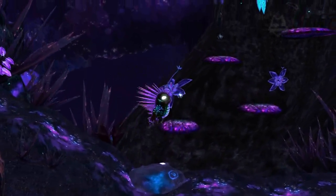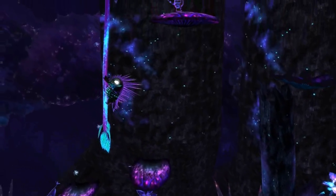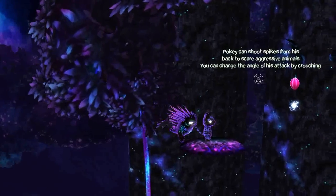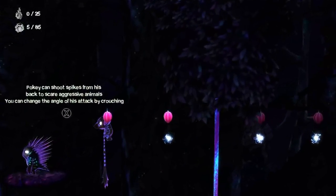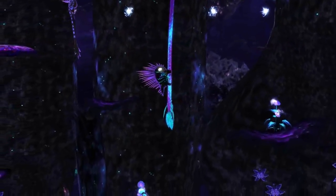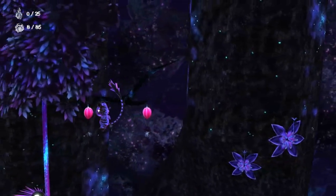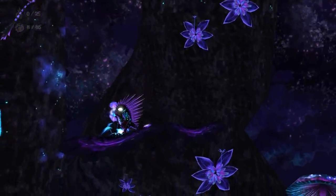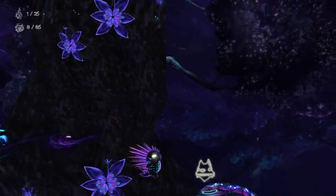Wow, he can't jump at all. He definitely isn't as agile as Bitey. Can I just shoot from here? Not him — this guy. I can! Okay, so now I just need to... can he make it all the way from here? Yeah, no problem. Looks like we just need to use both of them to work together to get to the end. I need to get him over first. There we go.